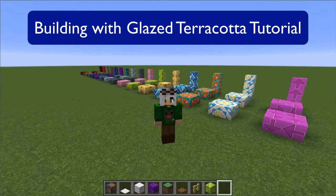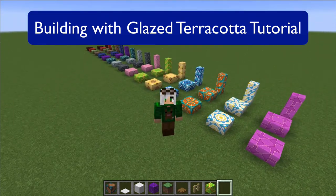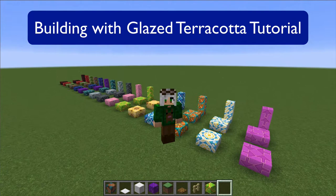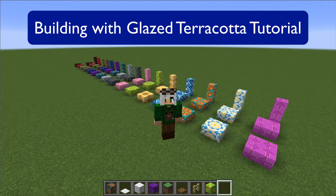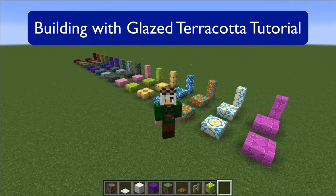Hey folks, taking a break from my let's play. It's been a while since I've done a tutorial, and I think I can help with an issue. See these beautiful blocks behind me? These gorgeous blocks coming up in 1.12 — glazed terracotta — gorgeous, colorful, bright. But people have been saying they're a little overwhelmed by them, not sure how to build with them, and that's my plan: to give some building ideas and inspiration.